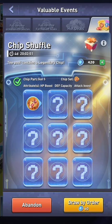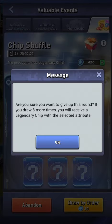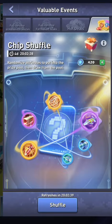If you don't want to go past this, you've got one chip — it may not be a good chip but it's good for fodder — and you're done with this event for the day. Hit abandon and you're back, and when it refreshes you'll be able to start again. That's the basic gist of the chip shuffle event. Take a minute to like and subscribe — cookie out.